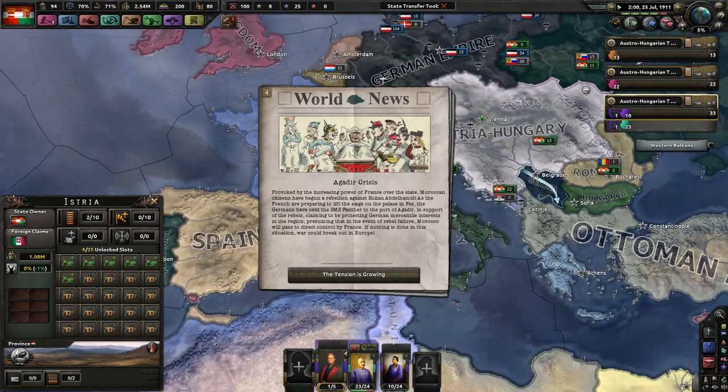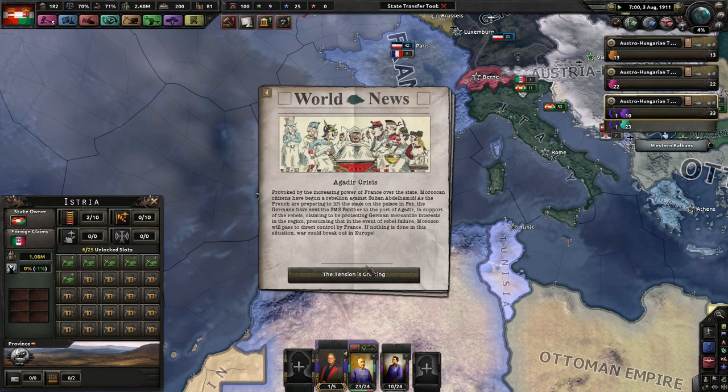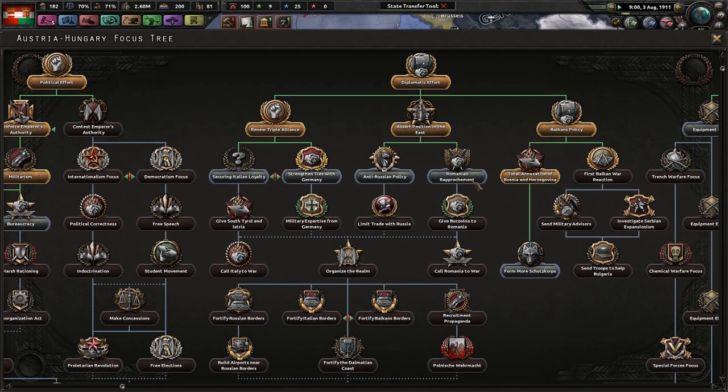Agadir Crisis — this is interesting, I didn't know about this in real life. Moroccan citizens began a rebellion against their Sultan. The French are preparing to lift the siege on the palace in Fez. Germans have sent a ship to support the rebels. Presuming the events of rebel failure, Morocco will pass to direct control by France. War could break out, but odds are it won't.